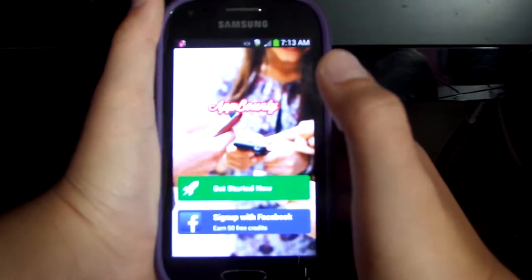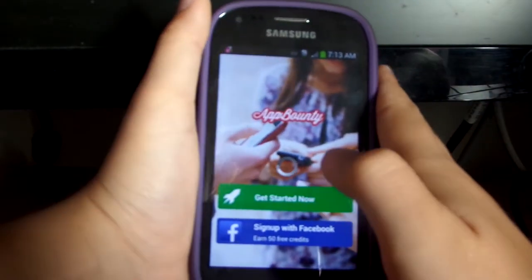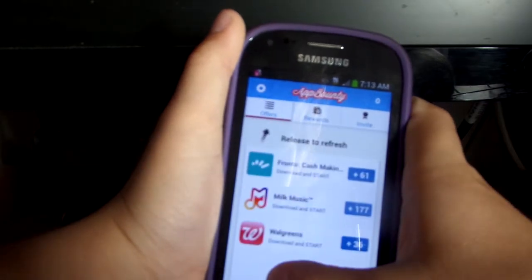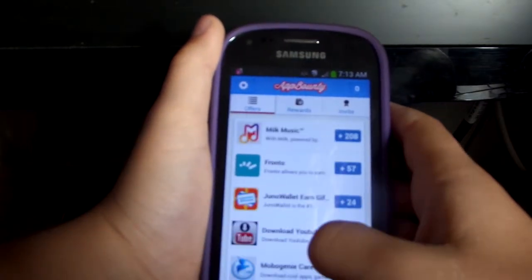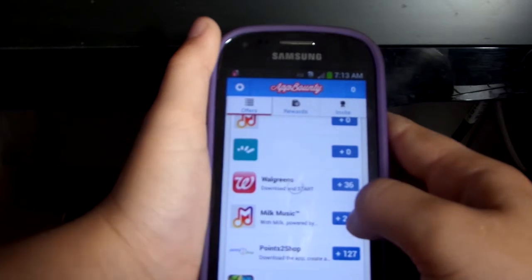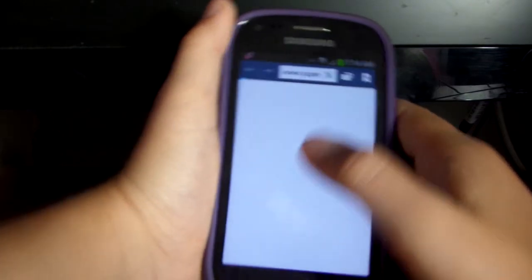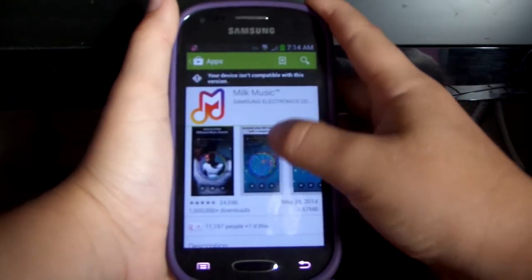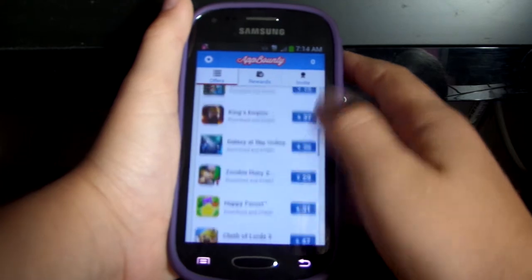AppBounty is pretty much the same thing. I don't have anything in here right now. Oh, this one has a lot. So you just go on and download this thing — you just download a game and play it for like a minute or so. Well, I can't download this game unfortunately. I don't know why that happens. You just download any game you want here.